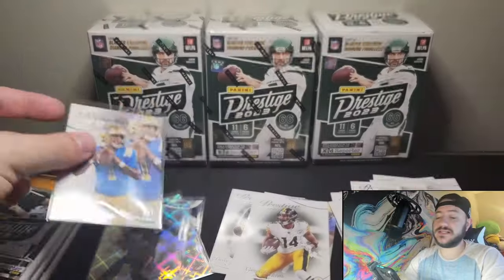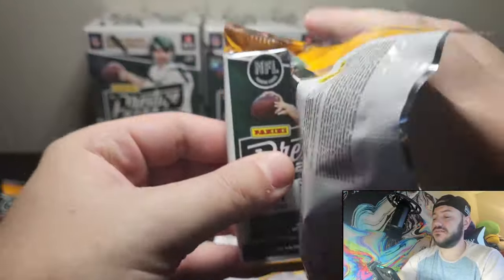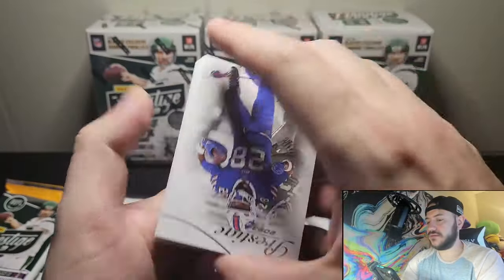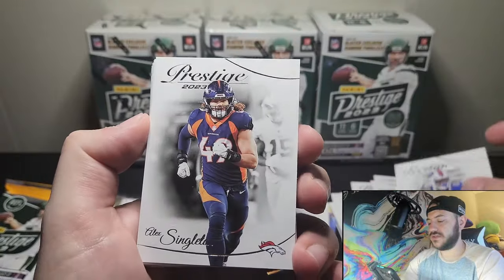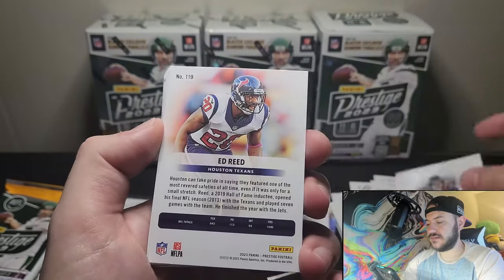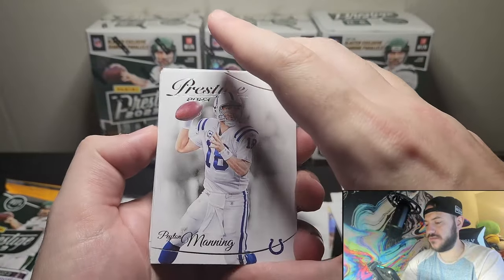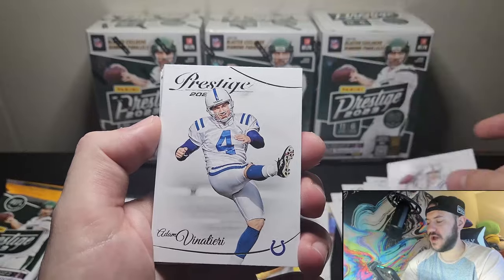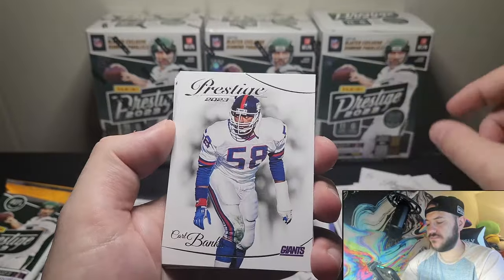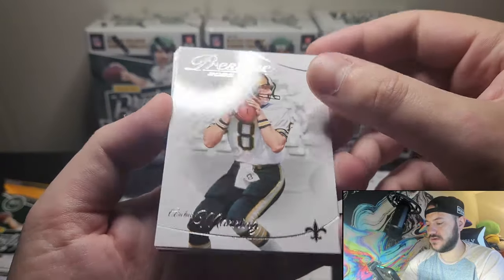We'll go ahead and sleeve up DTR and this really cool Mac Jones. It's a crazy week for fantasy — whoever's watching, I'm recording this on Sunday, probably getting it out to you guys on Tuesday. We got James Cook, Alex Singletary. Our three backwards cards — I feel like I'm ripping open Pokemon right now. Vinatieri, Ed Reed, Taylor — Lawrence Taylor, Carl Banks, Michael Thomas, Archie Manning. Ramondre Stevenson.